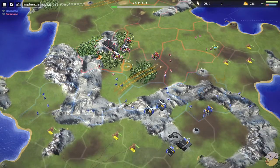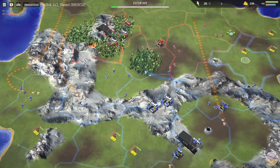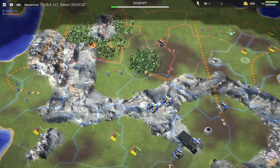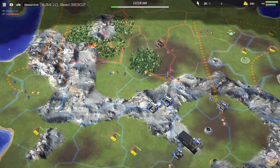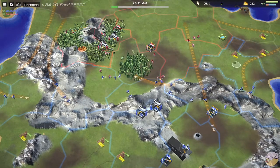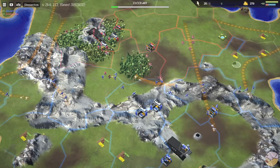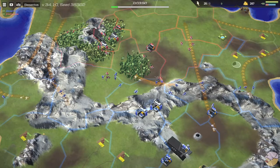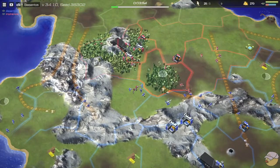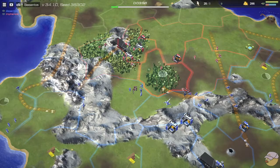We're going to get very quick artillery for both players, and a SAM follow-up from Besantos. I like this, especially since Besantos actually can't see there's an airport here — so these SAMs are just a good guess. Having SAMs is always a strong follow-up; getting a few SAMs out in a group seems like a very safe play and will come in handy.